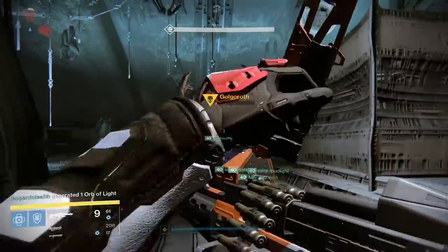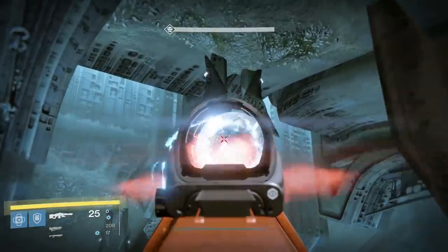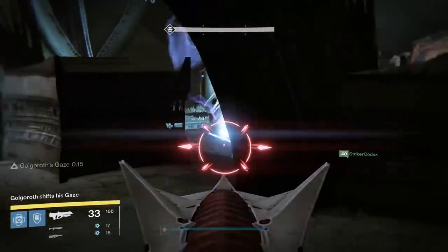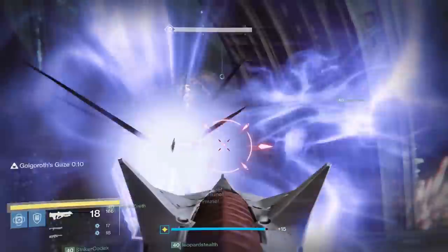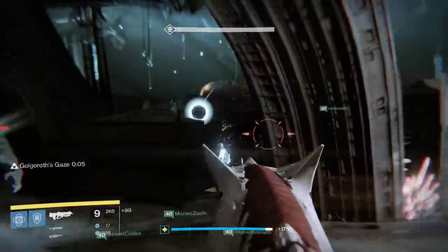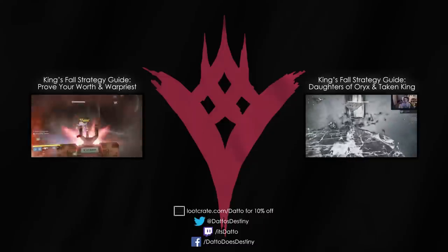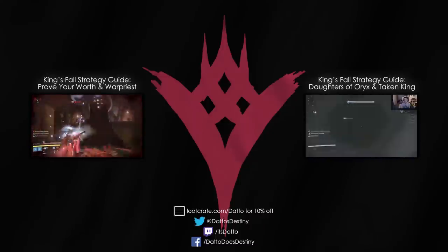Overall, the Golgoroth fight is about clear communication and clear execution. Making sure orbs go down in a timely manner along with having your DPS wail on Golgoroth will be crucial to success. Sniper rifles can do upwards of 110 to 120 thousand damage per shot depending on what buffs you have, so make sure to abuse them — especially with the newly discovered Black Spindle if you have one. Golgoroth can be taken down in as little as 2 taunt phases with average weapons, so bring the heat. Have fun getting past the next platforming puzzles, and I'll see you at the next guide.